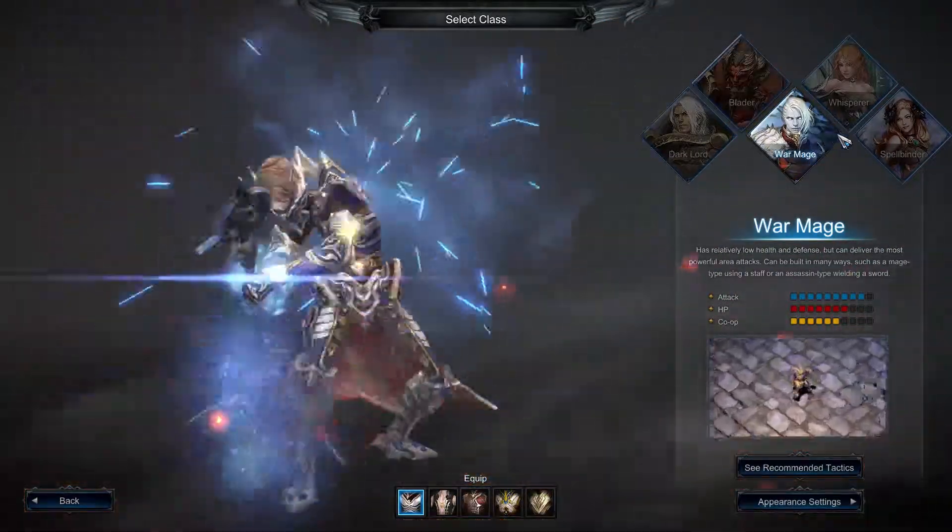Next we have the Blader. The Blader devastates enemies on the plunge. The combination of charge skills and crowd control skills, plus high mobility, allows the Blader to function as a melee attacker in the front lines. A Blader can use dual swords or just a single one-handed sword, making him more like an aggressive warrior.